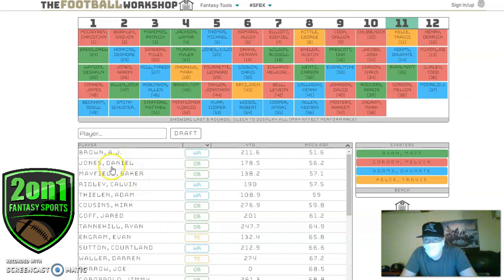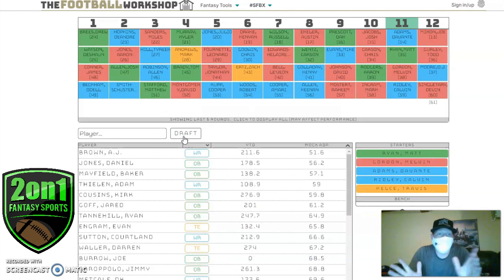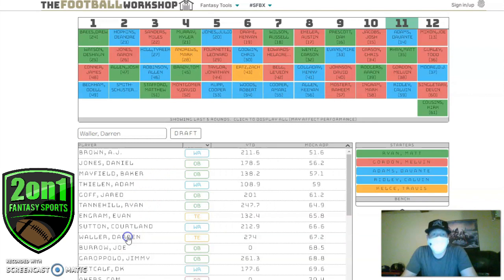There are still enough quarterbacks on the board so I'll push it — let's see what happens when you push quarterbacks in this format. I want to take Calvin Ridley, someone I really like this year who can push into that wide receiver one range — not the number one overall, but that WR1 tier.